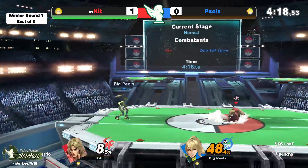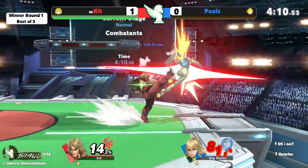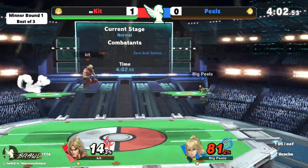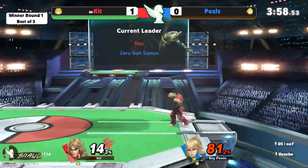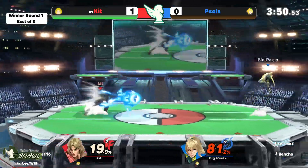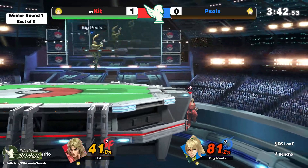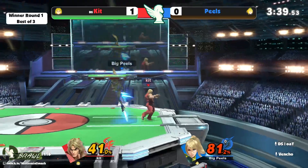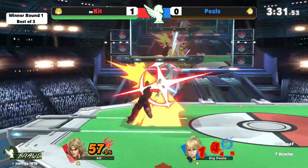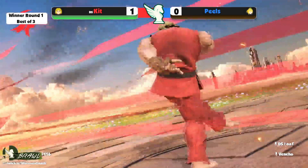Peels takes a second stock from Kit, and we're in the same situation as game one — both characters on last stock at low percent. Can Kit find that one opening for a big combo? Peels with a great air dodge to not die, but puts himself in an unfavorable position. Kit is just one up-tilt, one down-tilt, maybe even a jab away from taking game two and the set. Peels looking for a nair into flip kick, a paralyzer — anything would do. Gets the nair, but it doesn't matter as Kit gets the up tilt into Shoryu and takes game two. Kit wins 2-0 over Peels in a fantastic set.